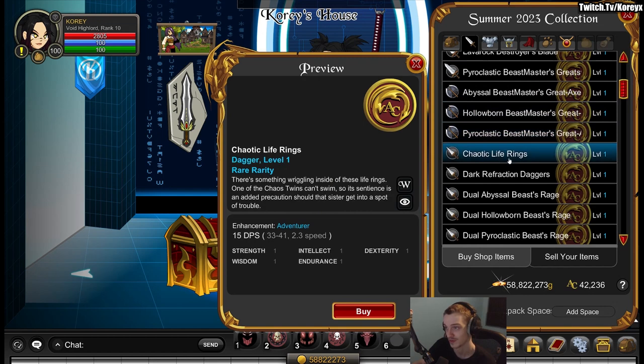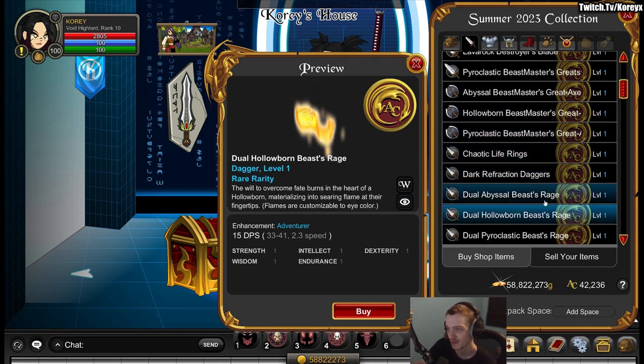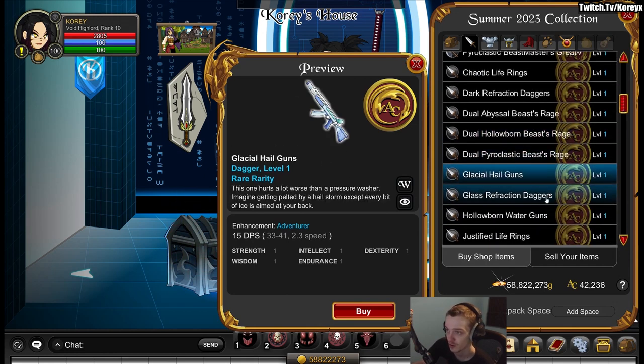And it works on the armor too. There's a new armor added that has a flame animation, and if you black out your eye color it completely stops the animation on the armor as well.